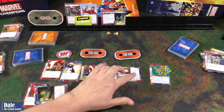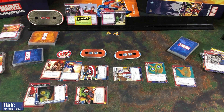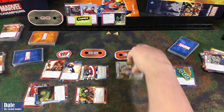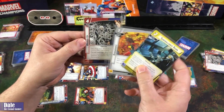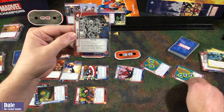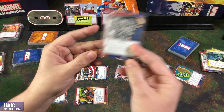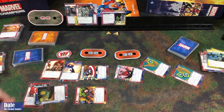We discard a card to ready Cap and have him swing in for another three — down to six. For Peter, we use his free resource to put out another Web Shooter. We flip him over, and we've got another Webbed Up in hand. We spend one off each of those hero resources to put another Webbed Up in play — so we've got Klaw locked up for a little bit longer. That ends our actions.